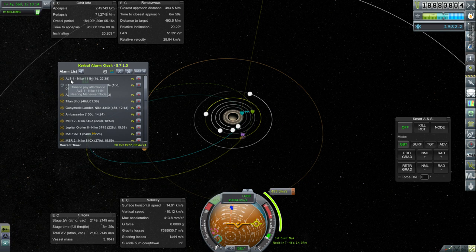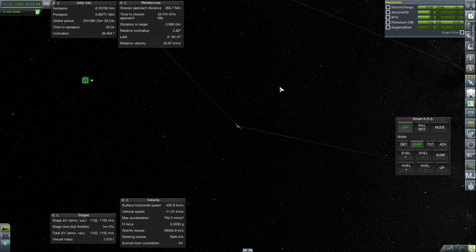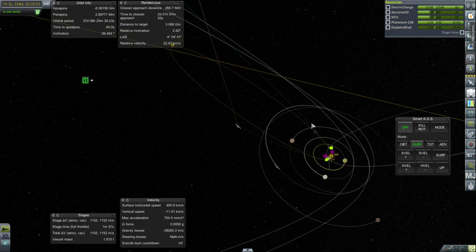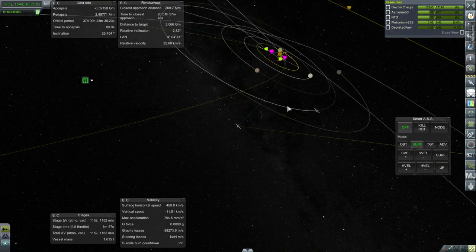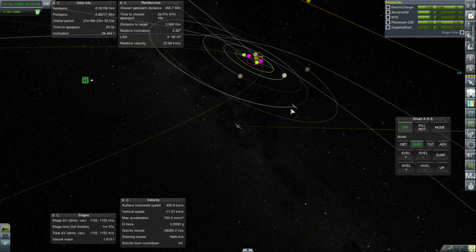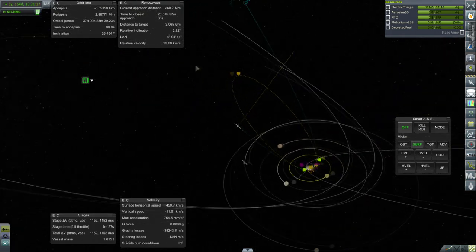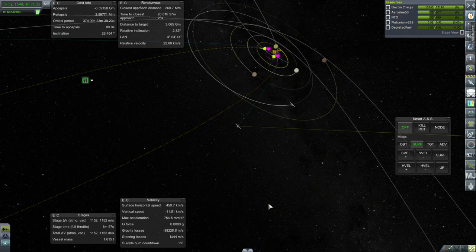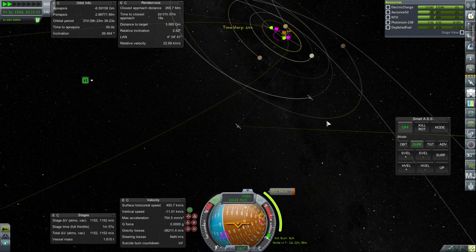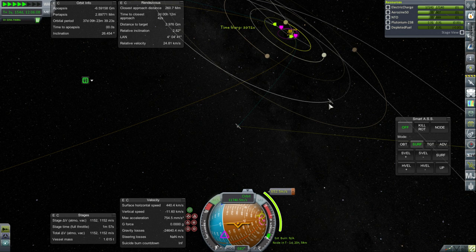We have to hop on over to this AJS-1 and see what's up with its maneuver node. This was originally meant to be a Jupiter mission. And it looks like it is a Jupiter mission — good. So this one went as planned. I seem to recall one such mission getting placed in a weird orbit and we couldn't get it to Jupiter, but this one is a proper Jupiter mission now. It is arriving and our plan is to capture it into orbit. We're just a day away. Then maybe we can do some hopping around the moons like we're doing around Saturn with the other mission.